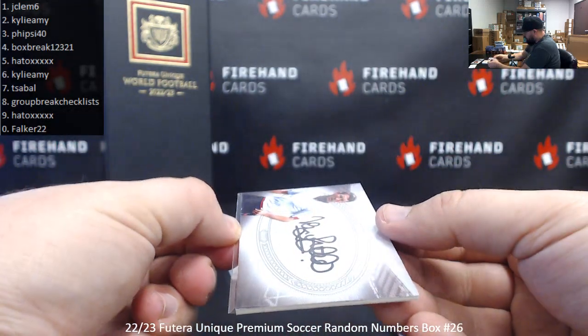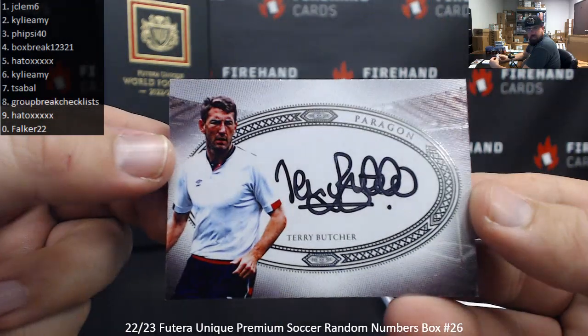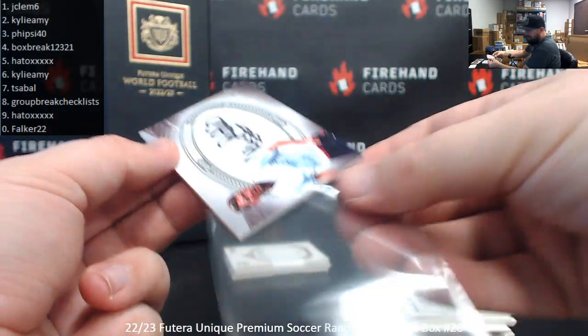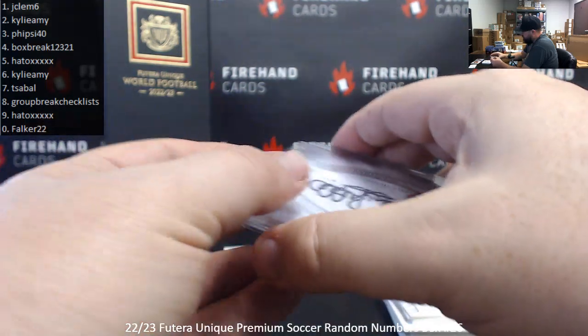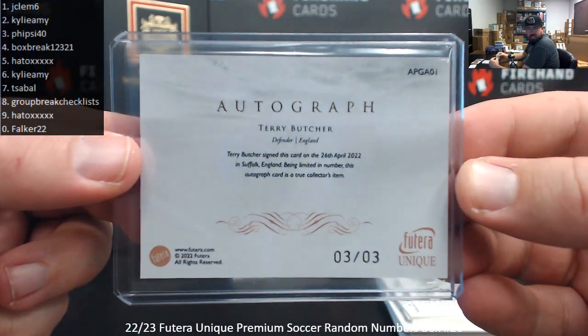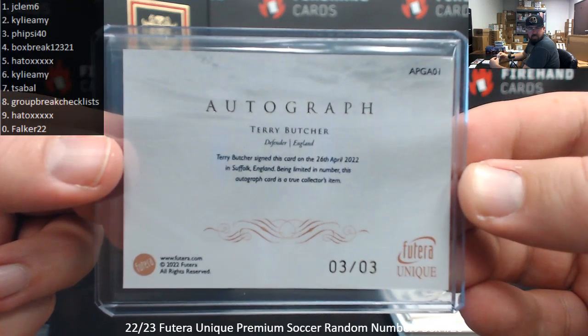There's a signature there — Paragon Auto featuring Terry Butcher. That should open to one. Serial number 3 of 3 on this one, spot 3 to Fisai 40. This card was signed on the 26th of April 2022 in Sepulchre, England.